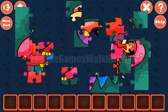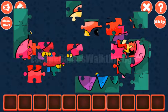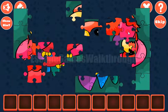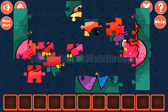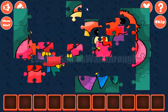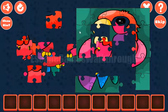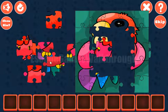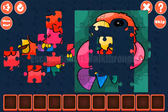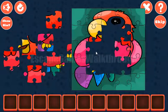Starting from the borders as always. The right border is completed. The top border is completed. Left and the last piece from the bottom is here. Now let's fill in the inner parts.